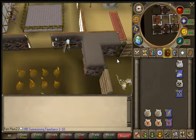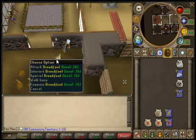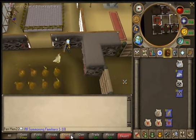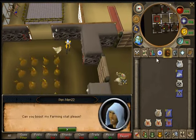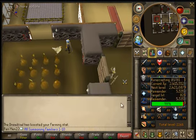Next we have the Dreadfowl pouch. This is a level 4 Summoning familiar. Its combat level is 26 and it has a max hit of 40. You can interact with this familiar to give you a plus 1 Farming boost — just interact and you get a 1 Farming level boost.